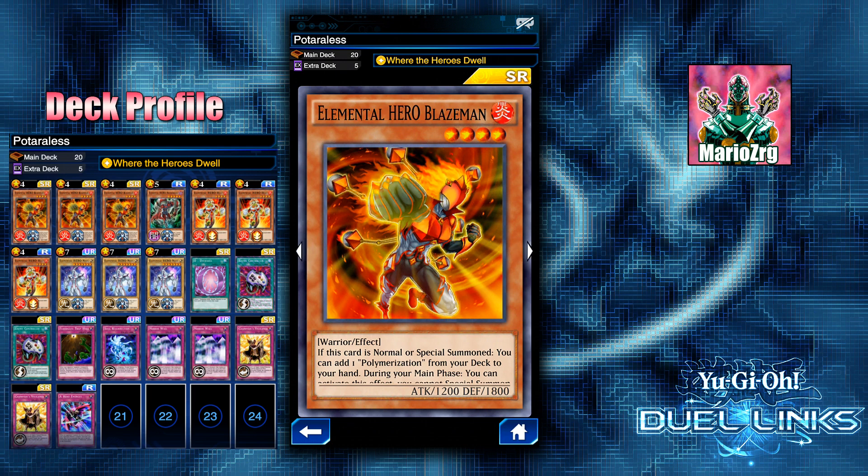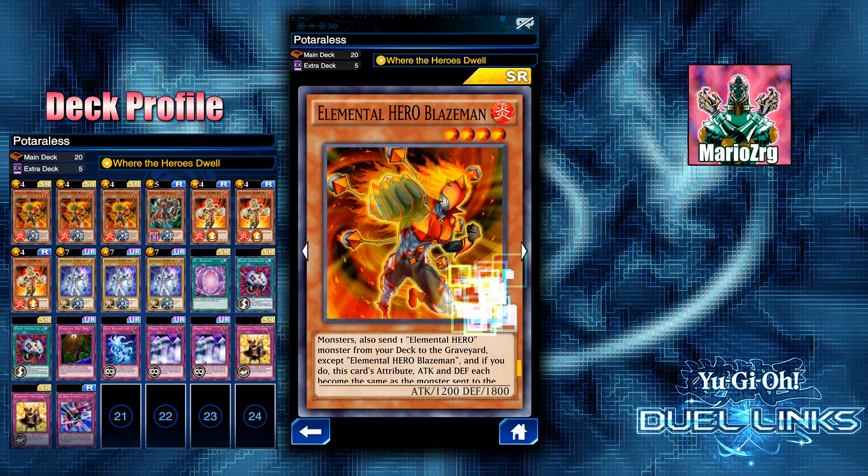Anyway, let's get into the deck list. I have three Elemental Hero Blazeman. Obviously when this card is normal summoned or special summoned you can search one Polymerization from your deck. However, I do not run any Polymerization because this deck does not fuse at all. I actually focus on a different style of gameplay with Elemental Heroes. The second effect of Blazeman is very important.